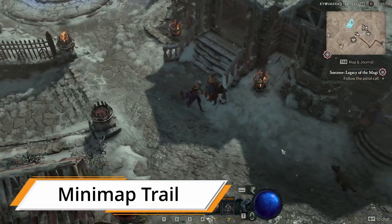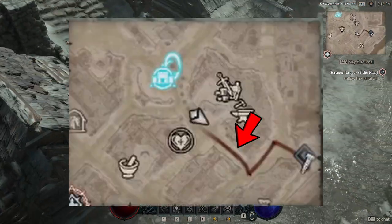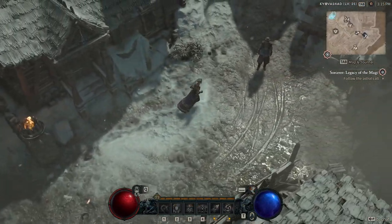You can right-click your map to make a red trail that will also appear on your minimap. This will prevent you from opening your map periodically while walking to an objective.